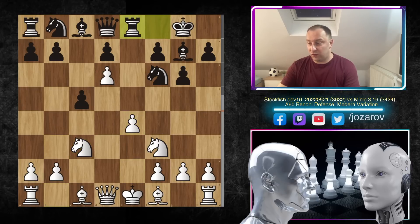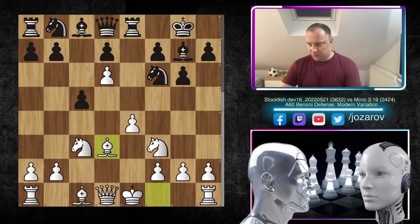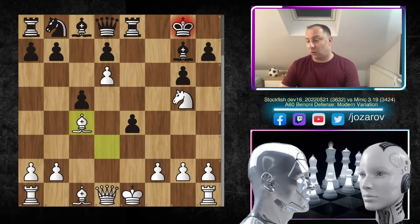We have rook to e8 continuing the pressure on the e-file. In this scenario, black gained an extra tempo by never playing d6 — it's almost like playing the Benoni Defense plus one tempo. But even this e-file attack is not working because Stockfish played simply bishop to d3. If you ask about knight to e4, it's not working: after knight to e4, black could try f5, but knight to g5 can be played, and then f takes e4, bishop to c4 is going to happen and the game is basically over.